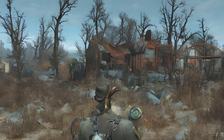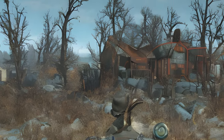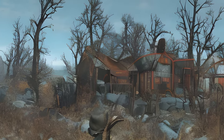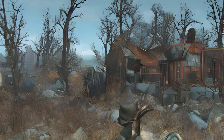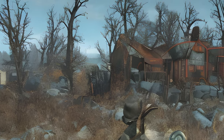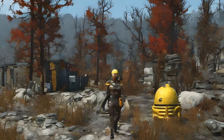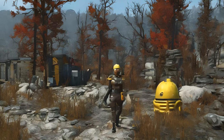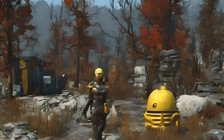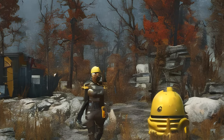Fallout 76 Quests: Wastelanders — Daily Miscellaneous Quests. These quests are displayed under Miscellaneous in the Daily section of the Pip-Boy and start other Daily Quests. Name, Locations, Associated Quest, Form ID, Editor ID. Talk to Davenport: location Overseers Home, associated quest Photo Opportunity, Form ID: 00548761, Editor ID: W05_Daily_Photo.